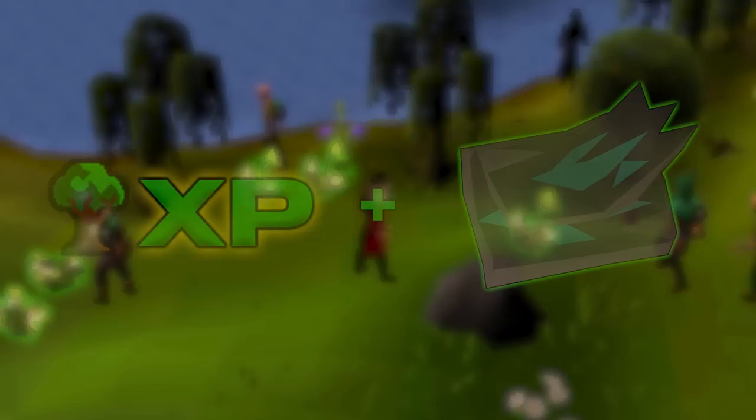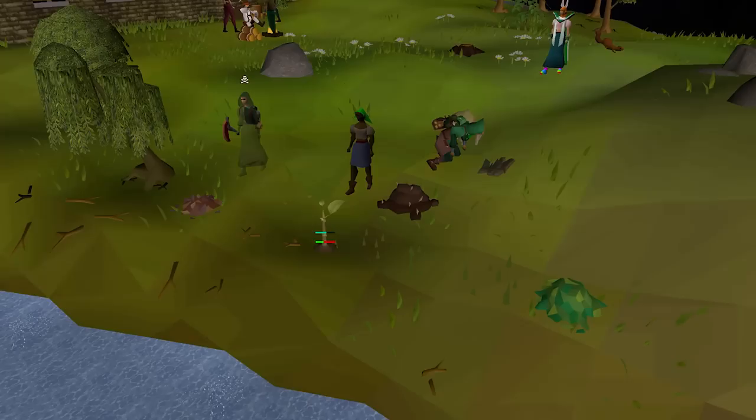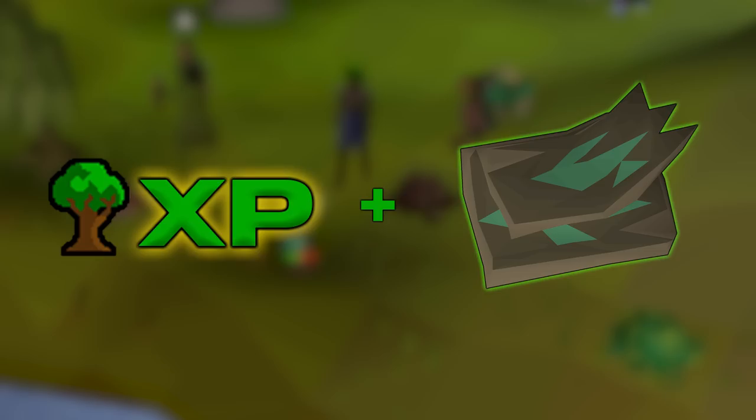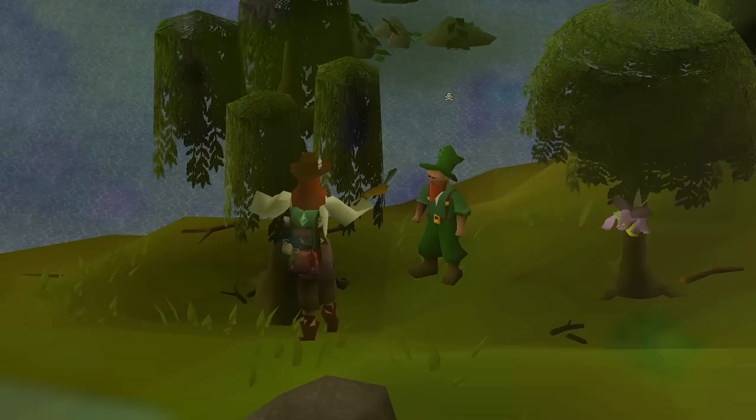Completing the Flowering Tree event rewards you with extra woodcutting experience, Anima Infused Bark, and even herb seeds. The next event is Struggling Sapling, where you have to help the sapling next to the tree grow by feeding it the right amount of mulch. You can buy that mulch from the forestry shop, and if you do it correctly you get rewarded with extra woodcutting experience and Anima Infused Bark.